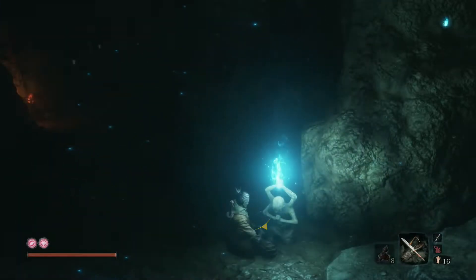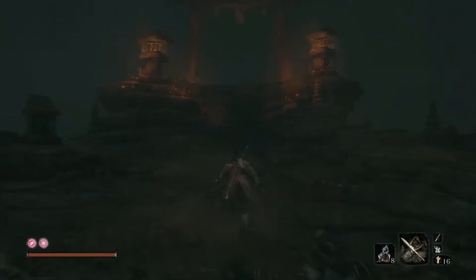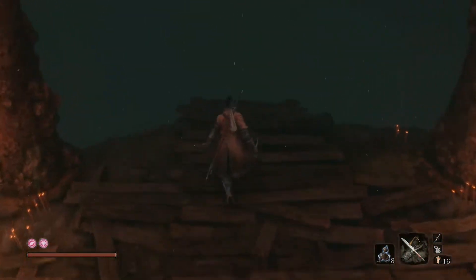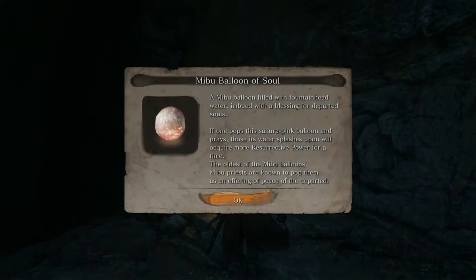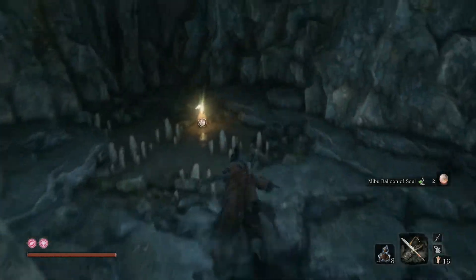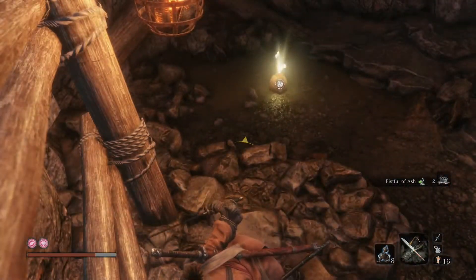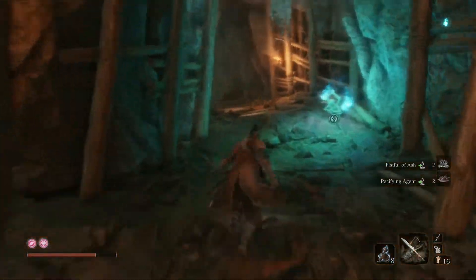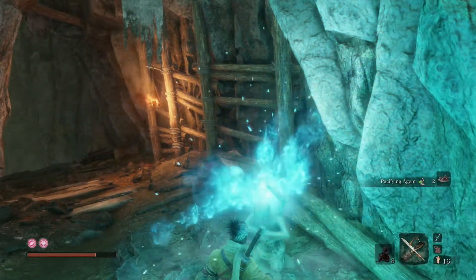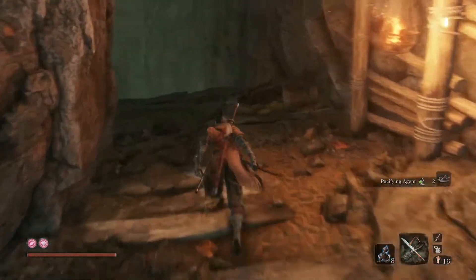Rest here to get our gourds back and make your way across. We're going to have to jump here, so as always in the Souls games, take the plunge — you won't die. Keep spamming the grapple hook until you eventually reach something. Pick this up, go inside, make a little jump, grab the fistful of ash, jump down, and pick up the pacifying agent. We're going to rest here because we're missing a little bit of health.